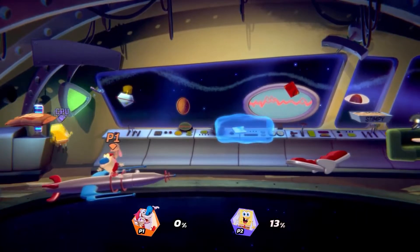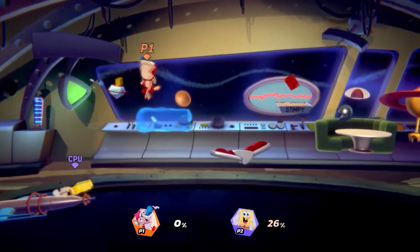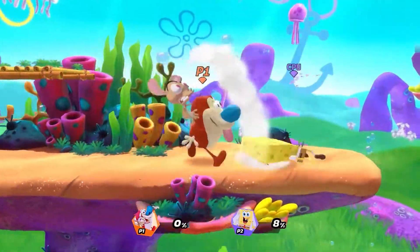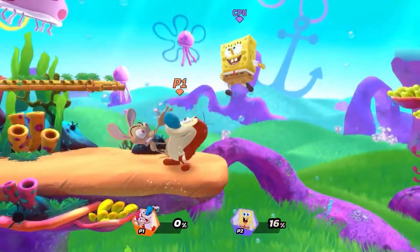If you are looking for a safe character that's on the slow side of things — you like to wait for your opponent, you like to not get touched but touch a lot — Ren and Stimpy is for you. That pretty much sums up Ren and Stimpy in a nutshell. Let's show you some gameplay of Ren and Stimpy being really safe.